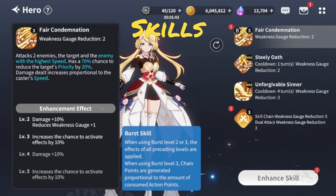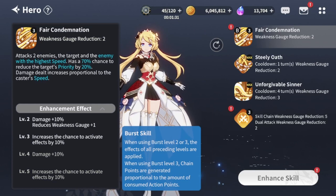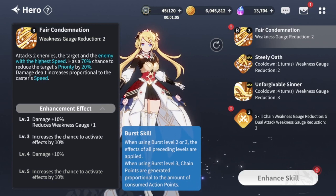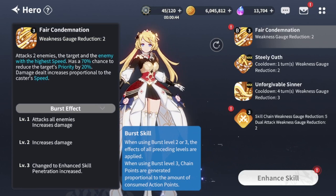Let's talk about her skills. Her S1 is Fair Condemnation. It attacks two enemies: the target and the enemy with the highest speed. It has a 70% chance — at the highest level, an 80% chance — to reduce the target's priority by 20%. Damage scales proportionally to the caster's speed. Her S3 has good damage but it's an ultimate and single target. The biggest selling points of S1 are: it attacks two enemies and can apply priority decrease on both with a really good chance, and it's also her burst — which makes it attack all enemies and increases damage. Her S1 is extremely stacked and really good.